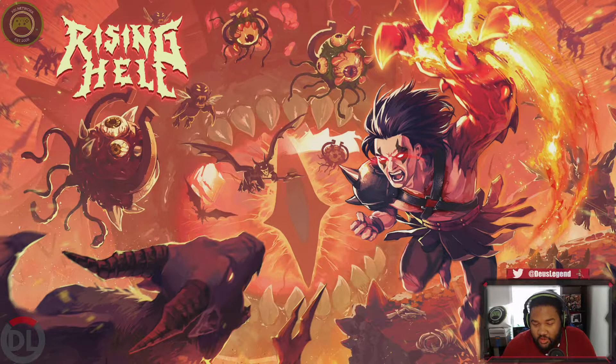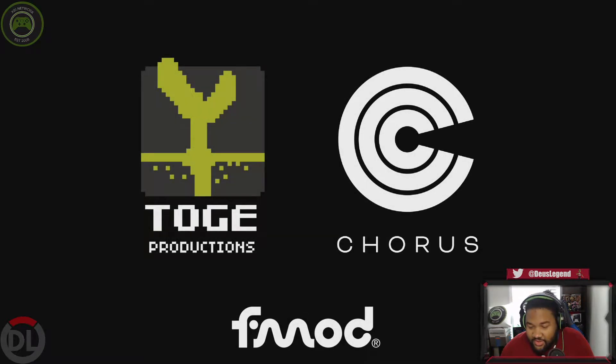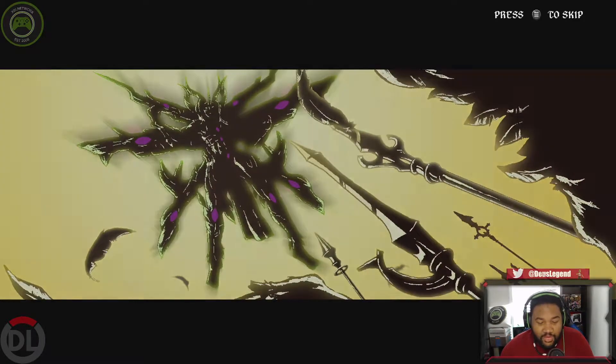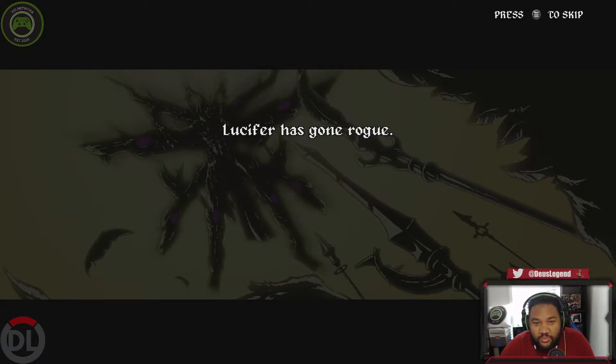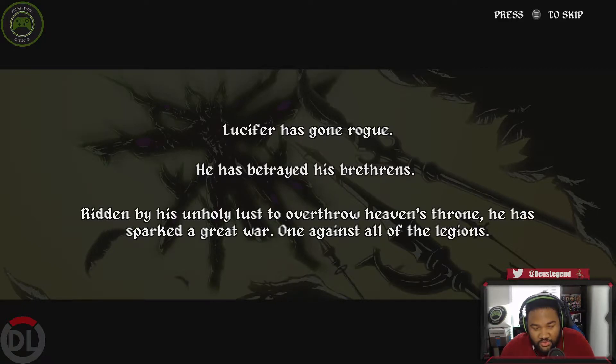Daniels the Legend back here for XBLN with another game preview. We are checking out Rising Hell. This game was developed by Togue Productions and published by Chorus Worldwide Games, releasing on the Xbox Store tomorrow, May 14th, for the price of $9.99 and currently on sale on Xbox — 10% off at $8.99 for the next seven days. Appreciate you guys for joining us here live on our stream on Twitch.